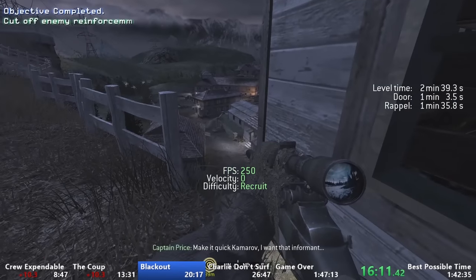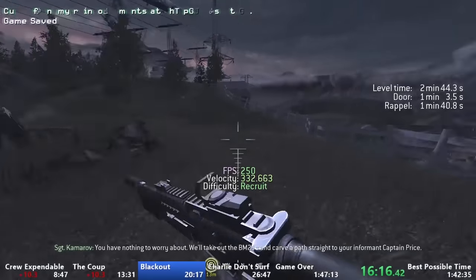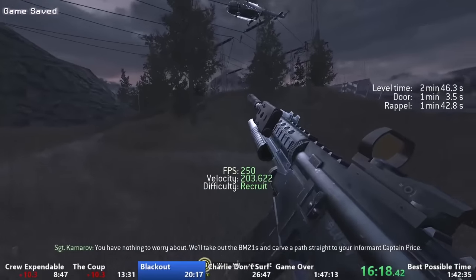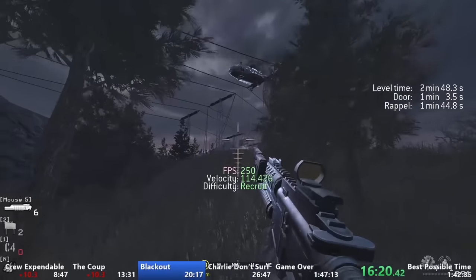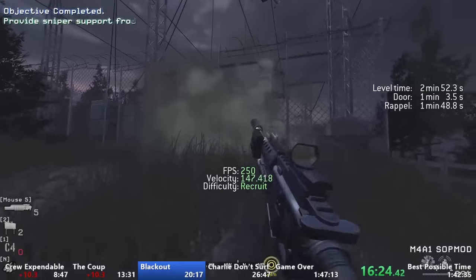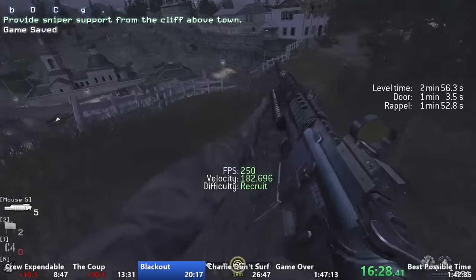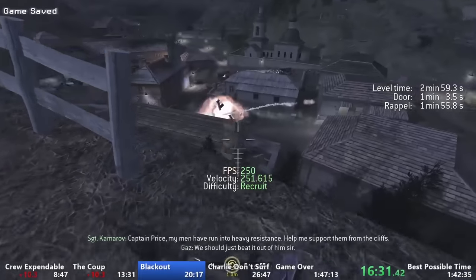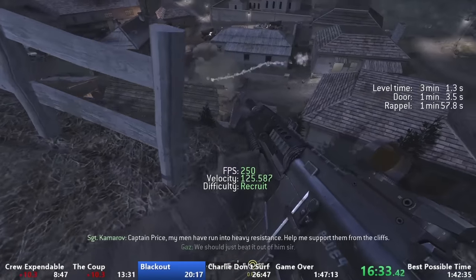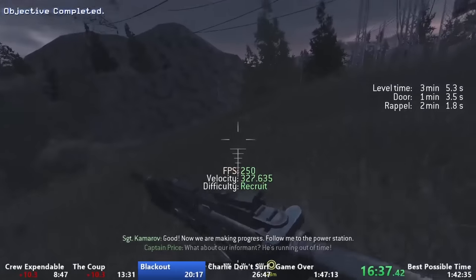Once we hear the dialogue 'Sir, we've got company,' that's our cue to strafe to the top of this hill and kill the enemies that spawn out of the helicopter. Another benefit to doing elevators into the house is that fewer enemies spawn from the helicopters for some reason, meaning we can take them out super quickly. And since we already took out a couple enemies on the grass earlier, the three enemies that spawn in this house come out much quicker and can be taken out immediately. So just hitting those elevators makes this whole area flow so much better, which is why I love this level so much.